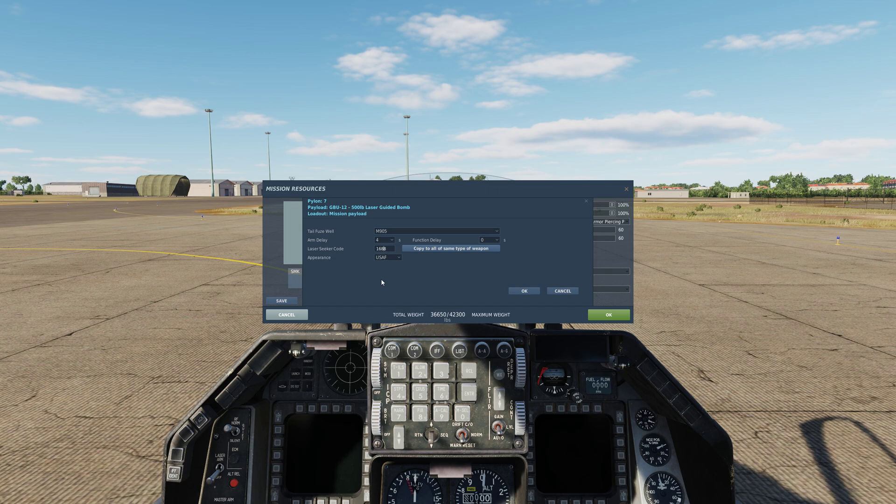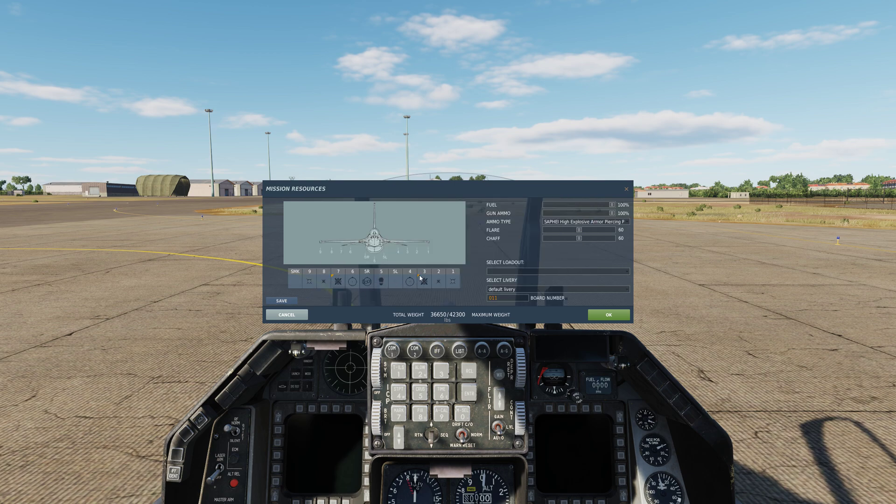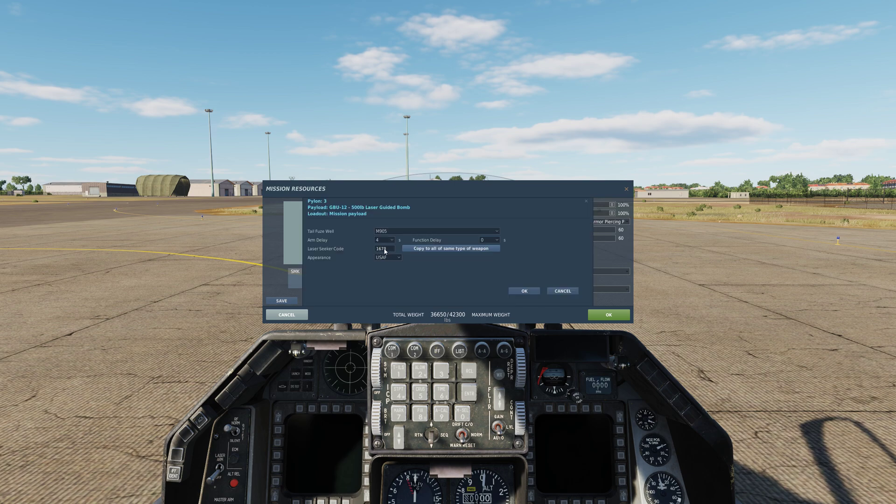So you type in your code — I normally use 1678 — and then you can copy if you want to. And now all of the GBU12s that I have will now have 1678.